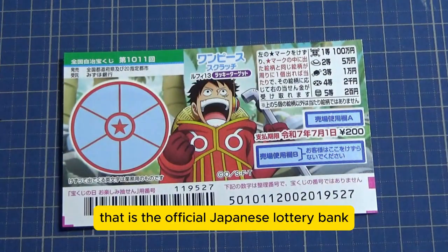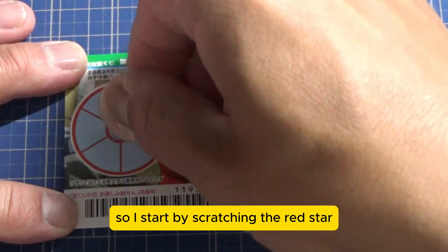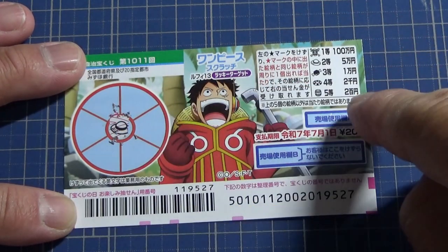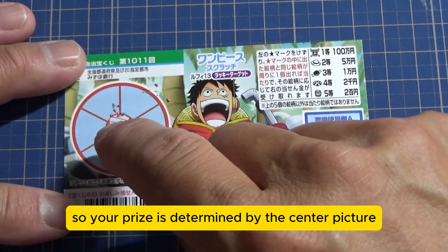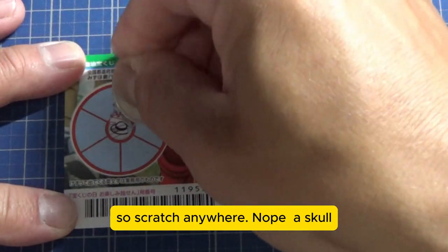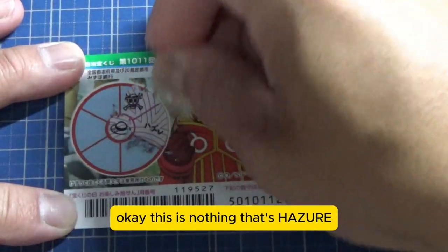So I've got one ticket — wish me luck. I start by scratching the red star. I have a hat, so I need to find a matching hat, and that will win me Goman-en. Your prize is determined by the center picture. So scratch anywhere — nope, my skull. Okay, this is nothing.